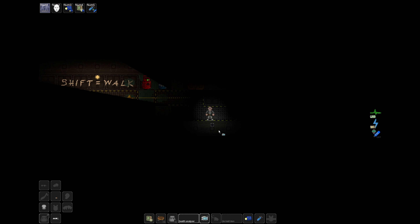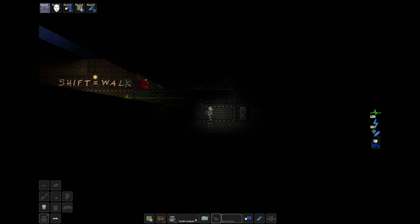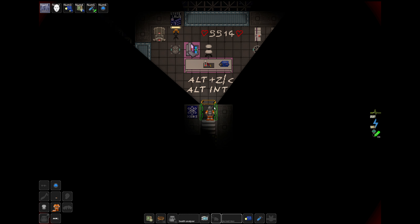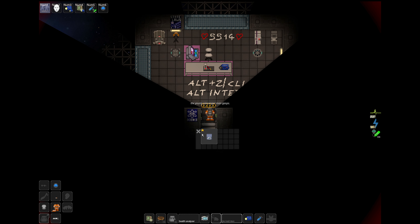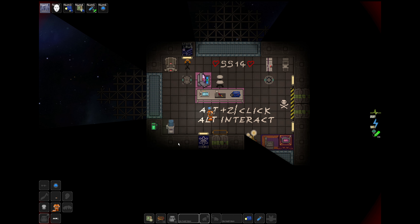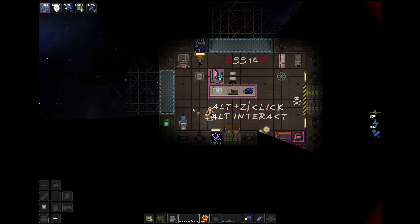Things go wrong very quickly in Space Station 14 — it could literally be a button press away. Sometimes you'll be in a room that gets suddenly depressurized; at that point you need to get moving or get your EVA suit on. If we don't panic and take time to put on our suit, toggle our helmet, and toggle our internals, we are fine. We took a little damage from not moving quickly enough, but we need to get out and let somebody more qualified handle it. Use your crowbar to pry through any fire locks blocking your way.